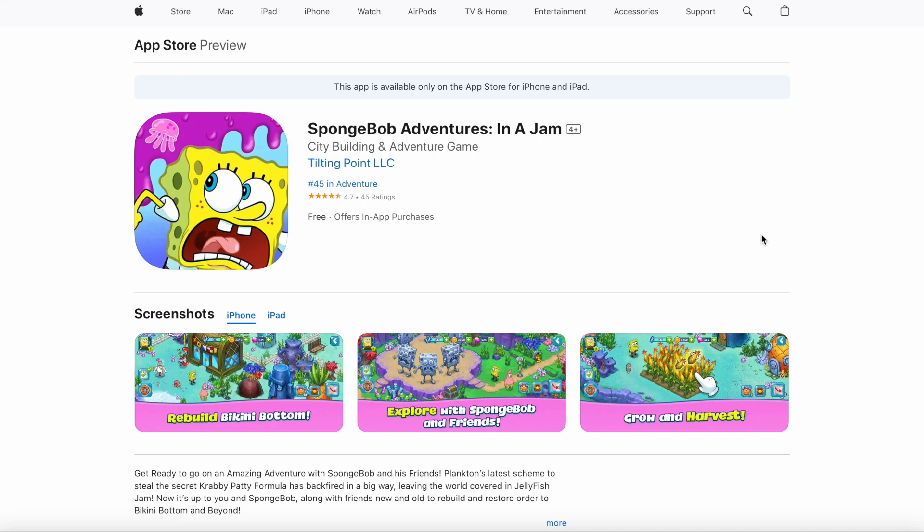Let's take a look at the App Store. Now this is the Australian App Store. If you want to play this game, you can create a free Australian App Store account for iOS, or if you're on Android, it's also available on the Australian Google Play Store. I'm really excited to play this because I happen to have an Australian App Store account from way back in the day. So before we get to that, let's take a look at this app description page. It's a city building and adventure game by Tilting Point LLC - you might remember them from Spongebob Krusty Cook-Off. It's free with in-app purchases.